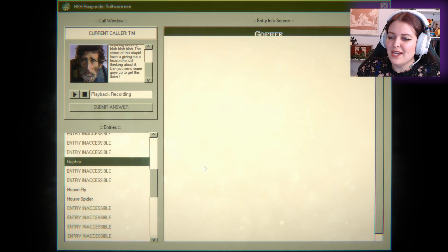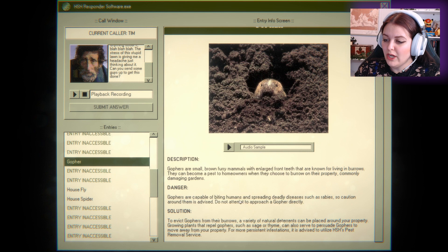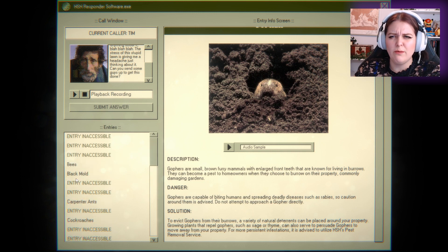What can eat the grass? The gophers? Gophers are capable of biting humans, spreading deadly disease such as rabies, so caution around them is advised. Do not attempt to approach a gopher directly. To evict gophers from their burrows, a variety of natural deterrents can be placed around your property. Growing plants that repel gophers such as sage or thyme can also serve to persuade gophers to leave. So a gopher situation might not be useful here.